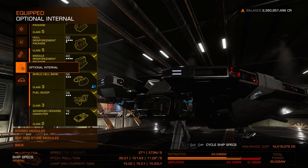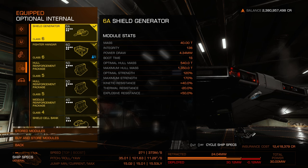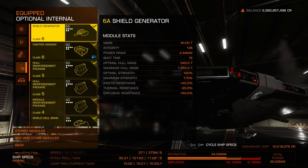Once we get into optional internals, this is where the fun pieces come. You can really make the ship catered to your interests. I always stress having a shield generator at the tippity top — a class 6 shield generator. This is a standard shield generator, but you do have other options.